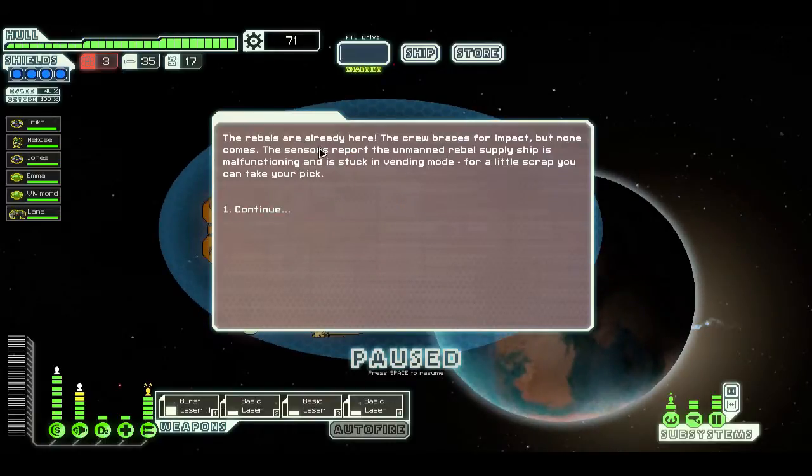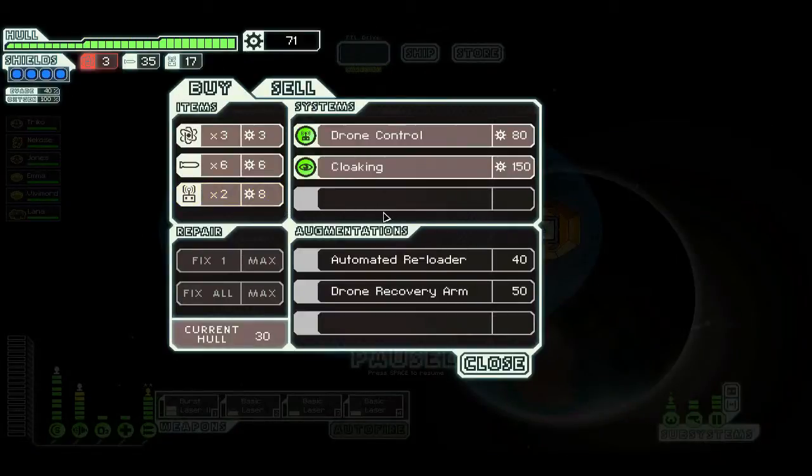The rebels are already here — the crew braces for impact but none comes. The sensors report the unmanned rebel supply ship is malfunctioning and stuck in vending mode. For a little scrap you can take your pick. Well, I thought the rebels had already gotten to us just for a second there.